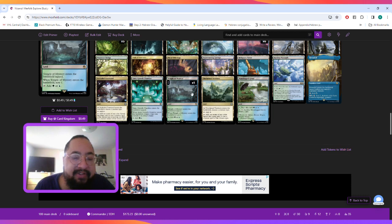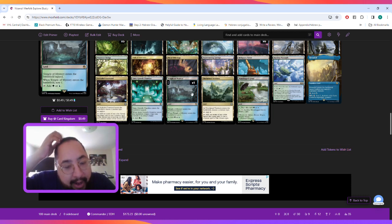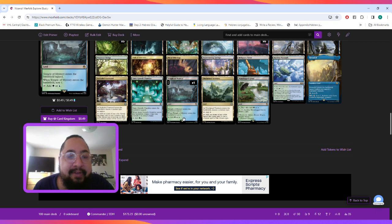Rivendell lets you scry two for two mana, but only if you control a legendary creature. This deck is relatively cheap — it's going to cost you $174. If you like this style of content, please hit the subscribe button at the bottom right of the screen, and have a good day!